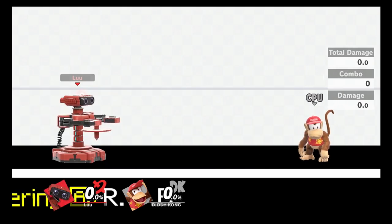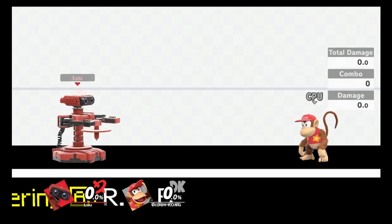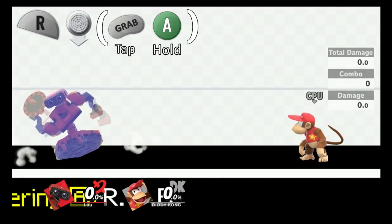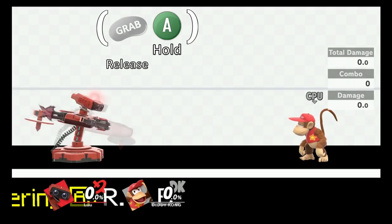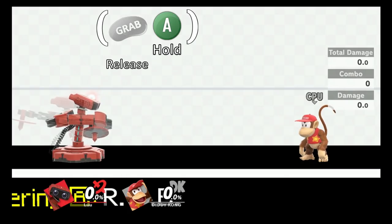The easiest item hold buffer is done from a spot dodge into jab. These are the inputs: spot dodge, and during the animation press grab and the A button at the same time, release the grab button instantly but hold the A button, and it should continuously jab. Throughout the video, the buttons within the brackets should be assumed to be pressed at the same time.